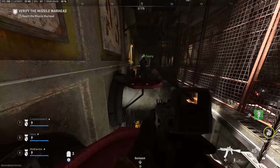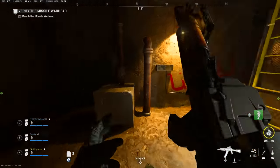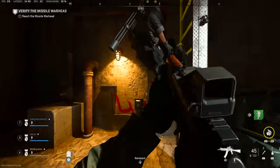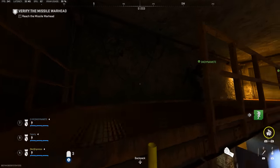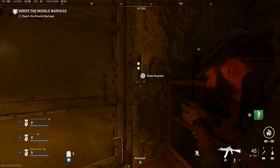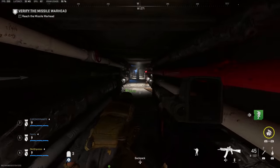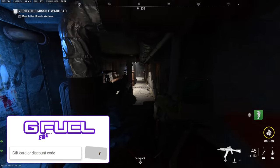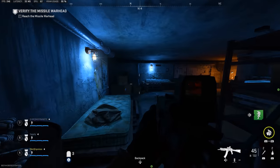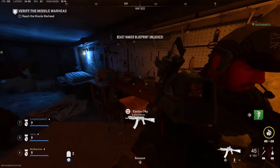Best case scenario, you land safely on the other side. Climb the ladder on the left and get to the catwalk — stay up there because that's where the entryway is for the door requiring the key cards. Have all three players interact with the door and it will open. Inside is a hidden passageway, and at the very end of the hallway there's a bench where you'll be met with the Beast Maker weapon blueprint unlocked message. You can pick it up and even use it for the remainder of the raid.